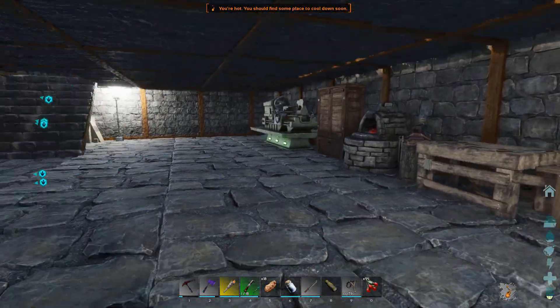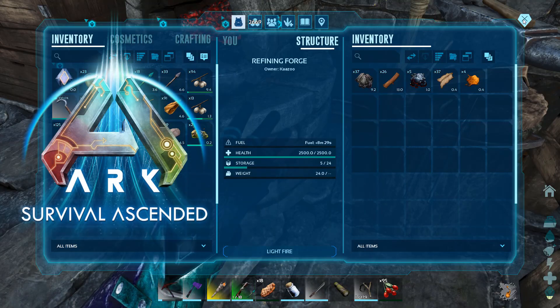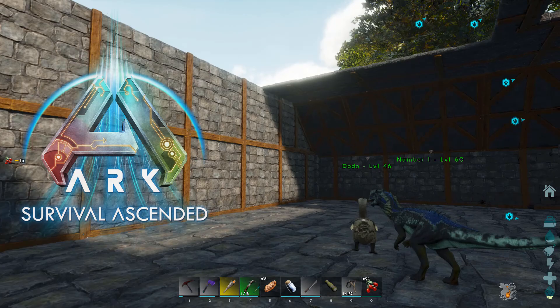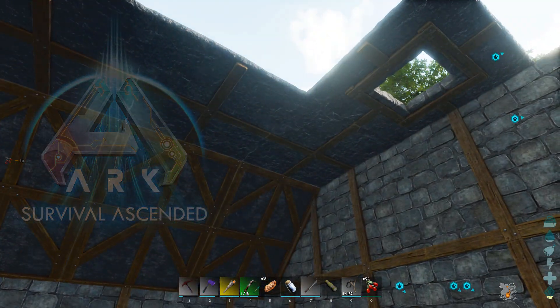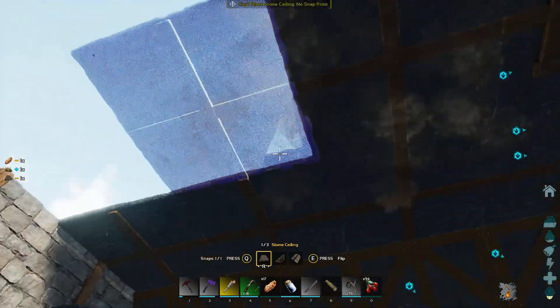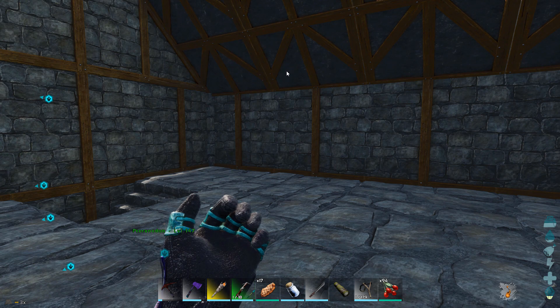All right guys, Kazoo71 here back on ARK Survival Ascended. Last episode I ended it after I got some power - I put the generator on, you can hear it in the background. I'm going to leave this running so you guys can see it. Now I've got the second floor kind of worked out. I don't know if I showed you guys much of this part - I don't think I did, so I want to leave this part in as a building segment.